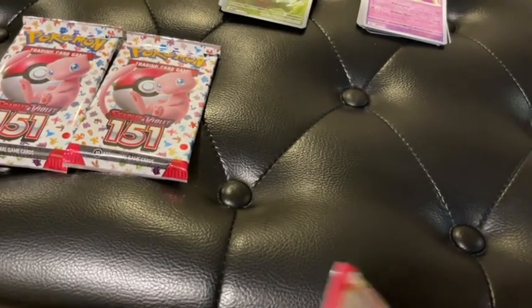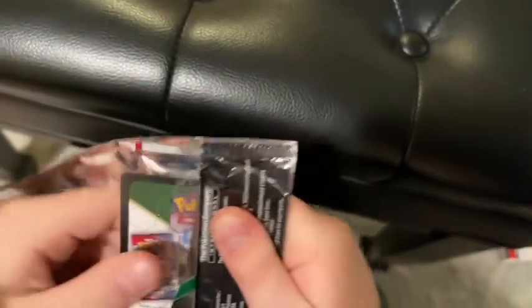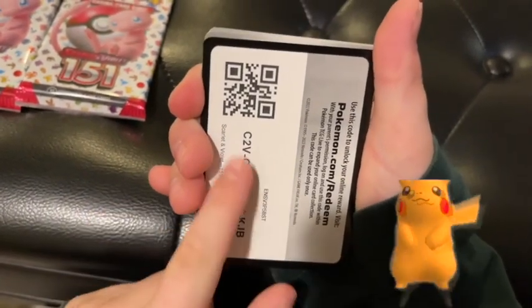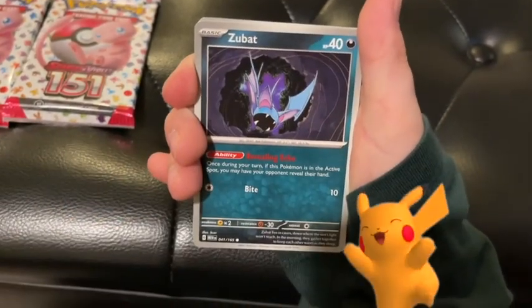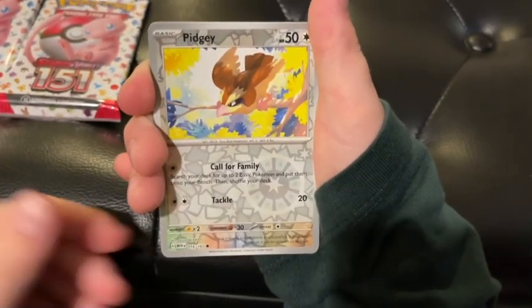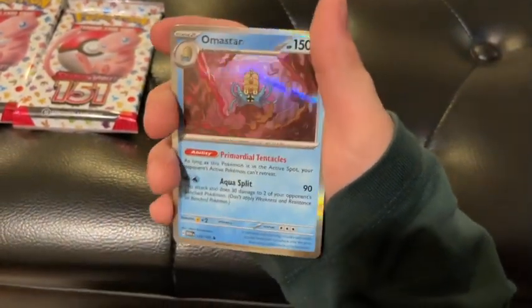Hopefully we get some good cards in pack number four — maybe another EX or Full Art. That would be amazing. We have a Grass-Type Energy, a promo code. Grimer. Weedle. Zubat. Goldeen. Exeggutor. Rigid Band. Graveler. Pity Reverse. Nidorina Reverse. And an Omastar.